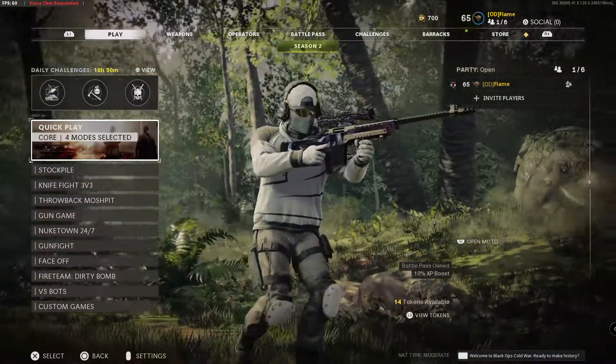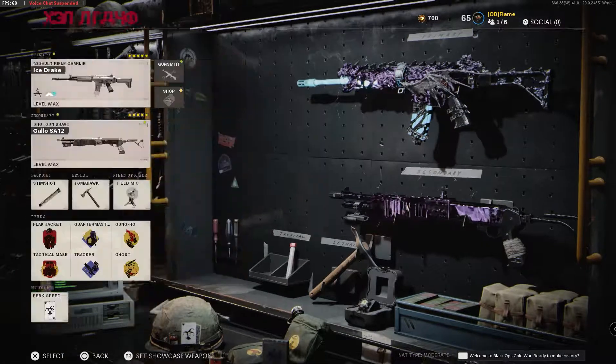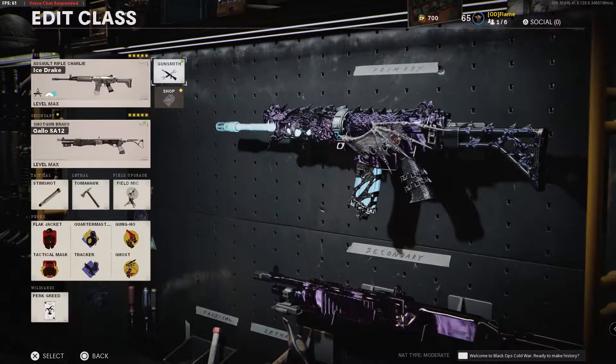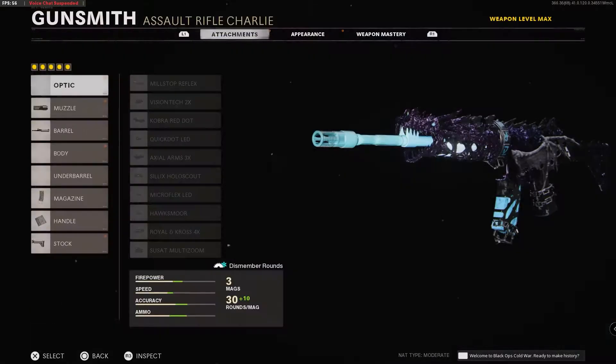The other day they actually added a new Mastercraft bundle that we've had leaks for for a bit now, and we've been expecting, and that is the Ice Drake Krig-6. This is a Mastercraft variant for the Krig-6, and it is quite literally a dragon.